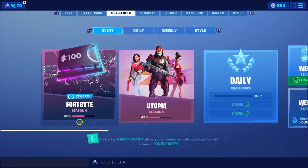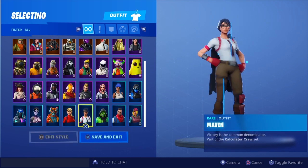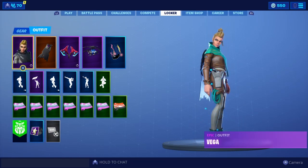Right away, what you guys want to do is go to your locker, go down to your skins, and look for Vega. There she is — and then you bring her to the location, which we will do right now.